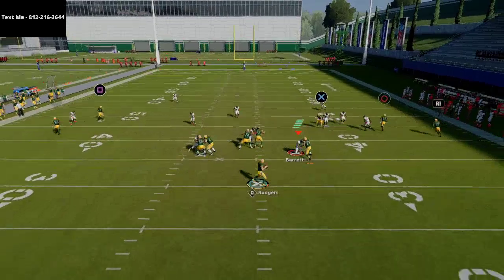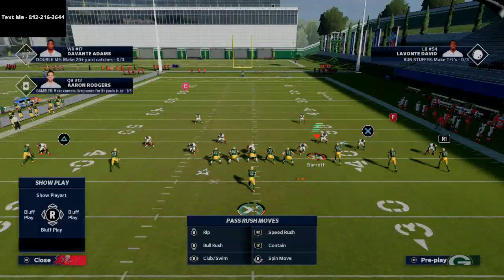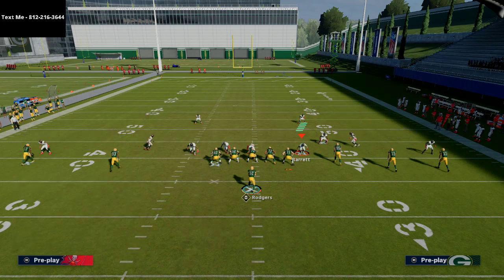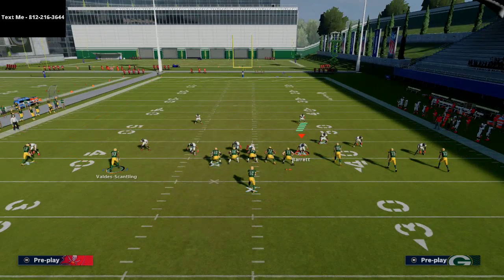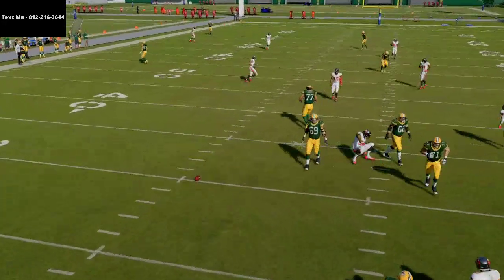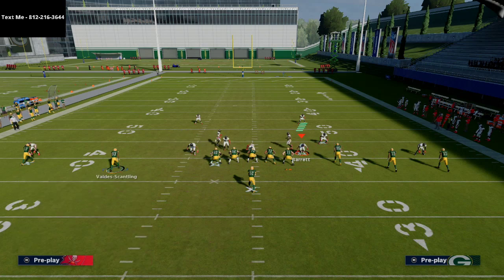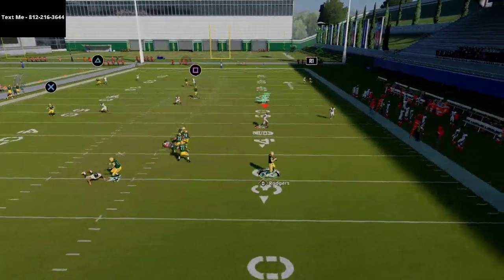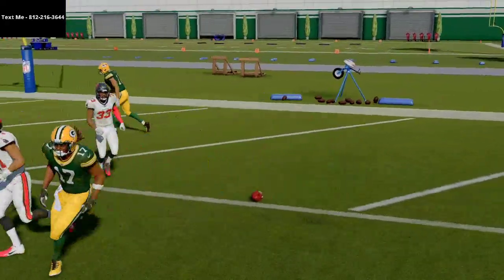If the cover six is flipped — meaning you now have cover two on one side and cover four on the other — the in route right on the cut is going to be open on the left side, and you can still work your combination on the back side. You can flip the play and playmaker up that in route right when he crosses, and that's going to be a big-time play against cover six when it's flipped.